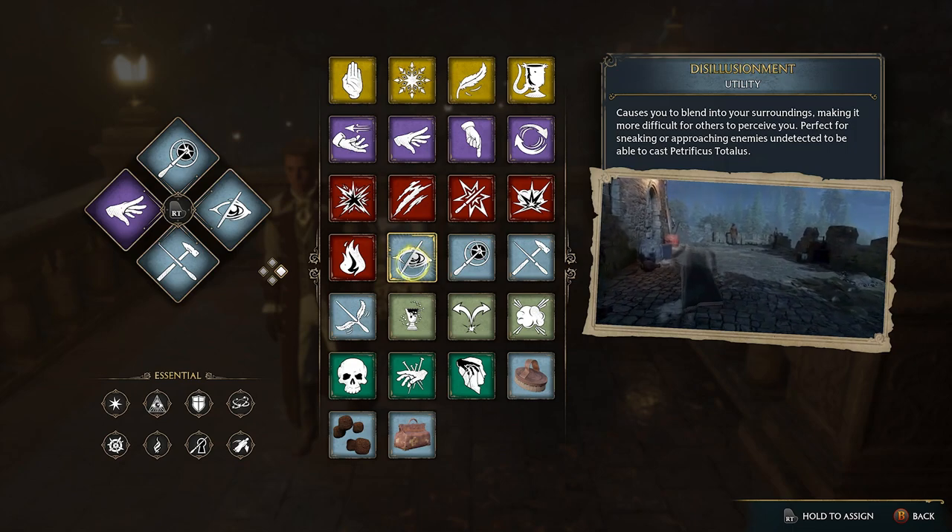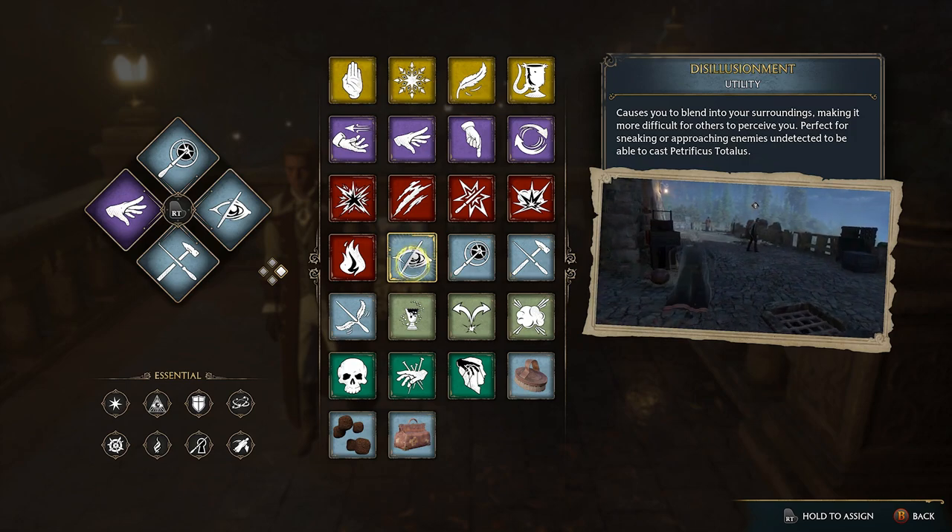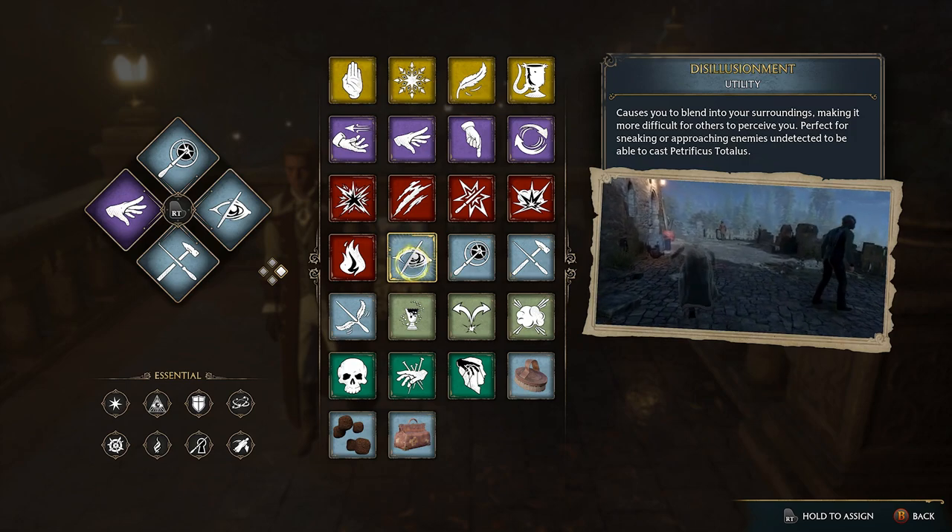This is the disillusionment spell — you do get it relatively early in the game. These chests will glow up when you use Revelio, so you can find them using that.